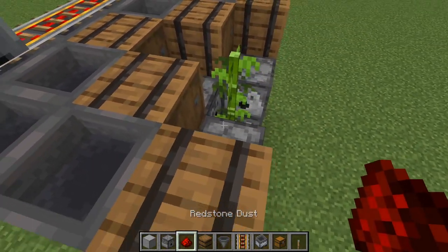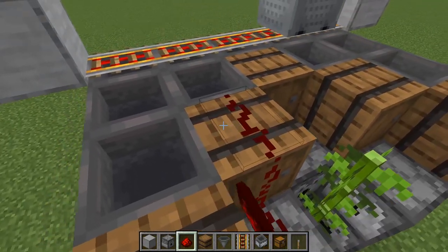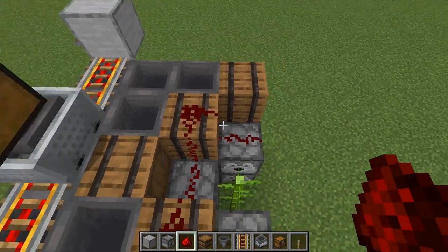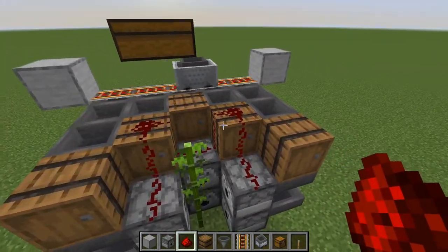And then come over here, place down redstone here, onto this barrel, onto that dispenser, and then around like this. So you should have it like this now.